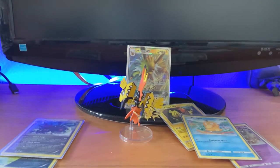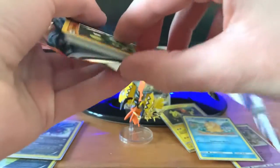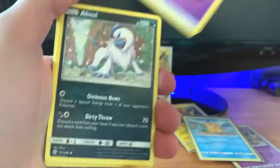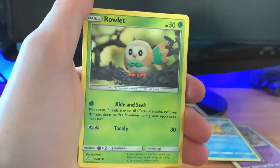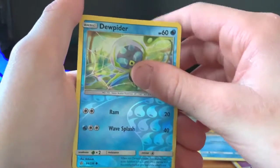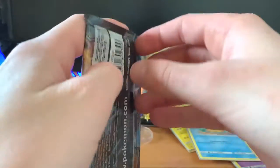We have three more packs. Let's do a Cosmic Eclipse — please, something good. Code card, four to the front. Purple Energy, Absol, Lileep, Rotom, Castform, Skiploom, Lillipup, Skirrup, Pikachu, Dewpider. Reverse holo and non-holo Incineroar. Still need to get a full art.